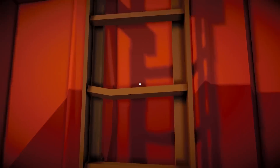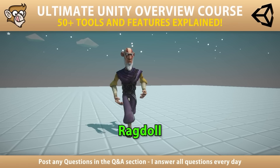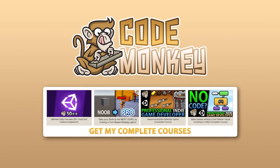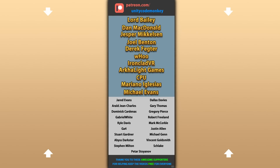You can download the project files and play around with the project yourself. And if you want these visuals, it's from the Synthi Apocalypse Pack, so check the link in the description. Again, if you use Unity in any way, definitely get my Ultimate Unity Overview course, or if you want to make a certain type of game, check out the others. Alright, hope that's useful — check out these videos to learn some more. Thanks to these awesome Patreon supporters for making these videos possible. Thank you for watching and I'll see you next time!